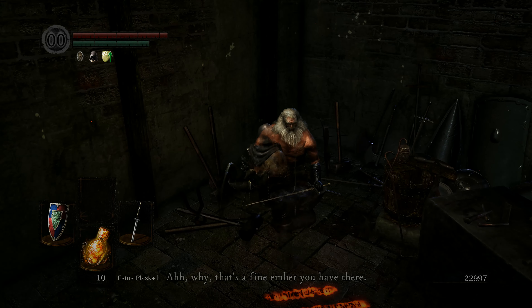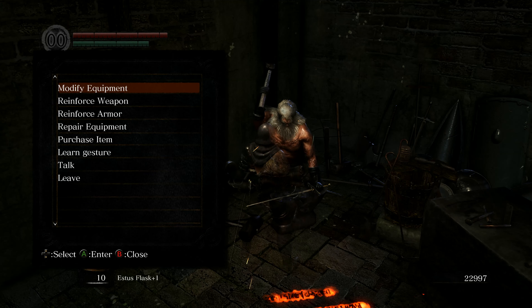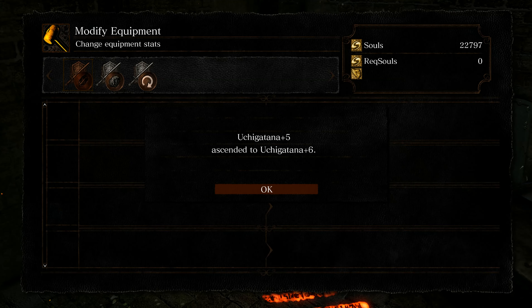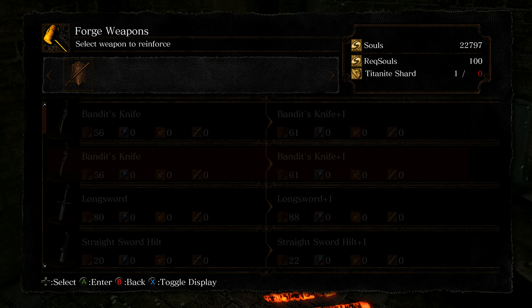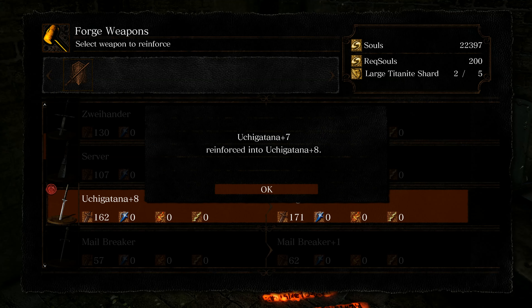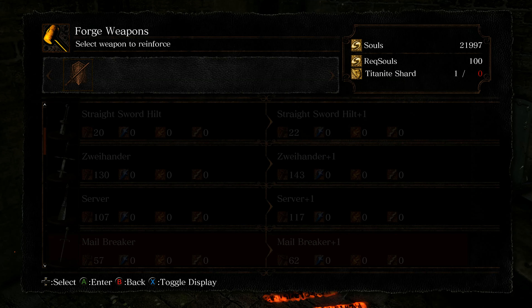He wants the Large Ember - so now we're going to Modify Equipment and make this a plus-6, then back down to Reinforce Weapon: seven, eight, nine, and ten. So to make it plus-11 you need the Very Large Ember, which is in New Londo Ruins - that place we passed through to get to the Valley of Drakes where the elevator is. We're nowhere near getting that far, so I don't even want to worry about that.